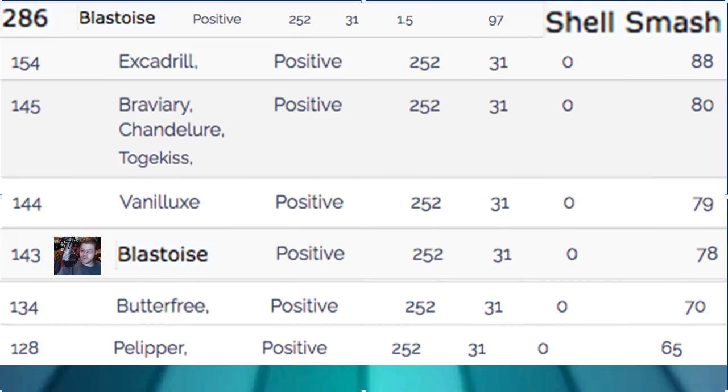Blastoise at max speed Timid nature hits 143 — they don't have Blastoise in the speed tier system, so I had to edit it in. Blastoise is on the same speed tier as Diggersby, just so you know. Things we outspeed include Butterfree at 134. Pelipper isn't always max speed positive nature since 128 speed is kind of mediocre anyway, so it often leans into other stats.